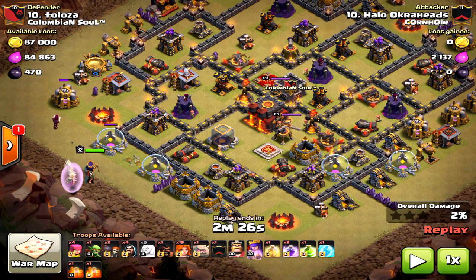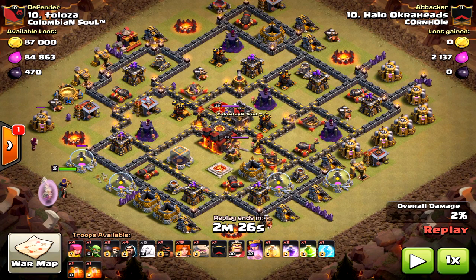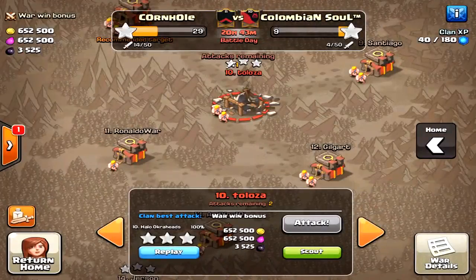Thanks for tuning in. We have a Town Hall 10 three-star attack using the GoVa attack — GoVa attack with miners in the Clan Castle.